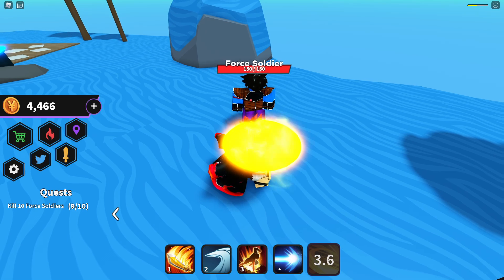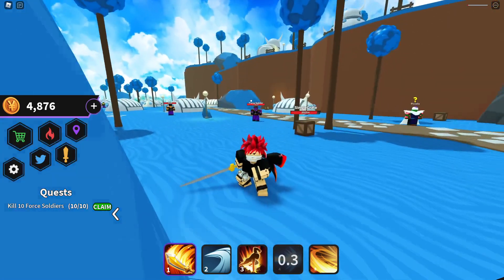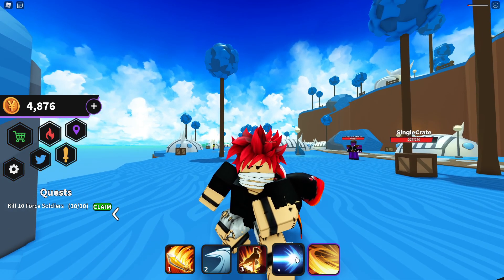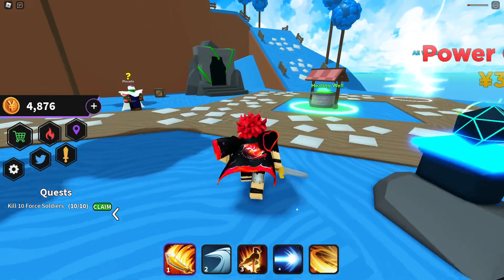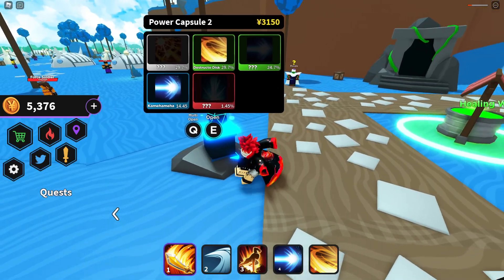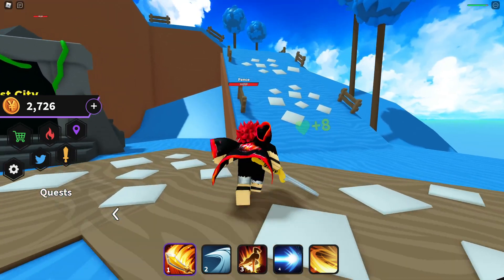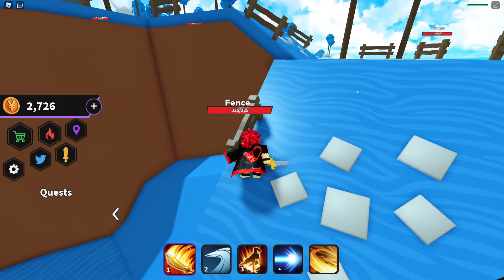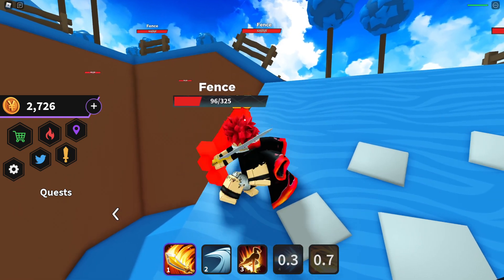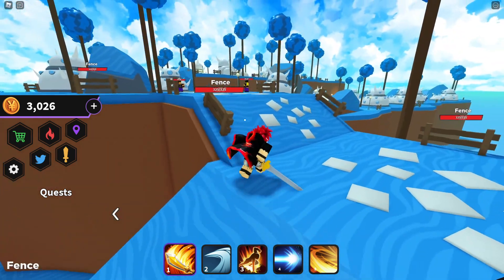I've literally changed nothing but I'm getting better at using the abilities. The key is learning the order — use a long-distance ability first since it takes longer, then instantly use a fast one, then switch to sword. Claimed the quest and only got 500 — useless. Opened another capsule and got yet another Destruction Disc. Going further into the world, the fences here have much more HP — 300 versus 40 in the last world — a pretty big difference.